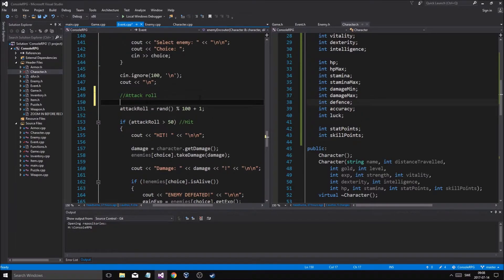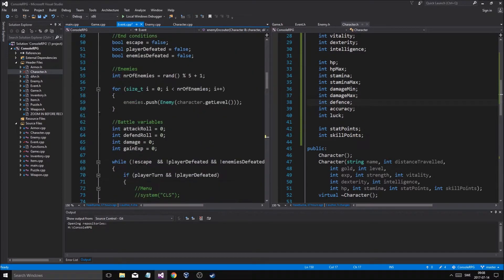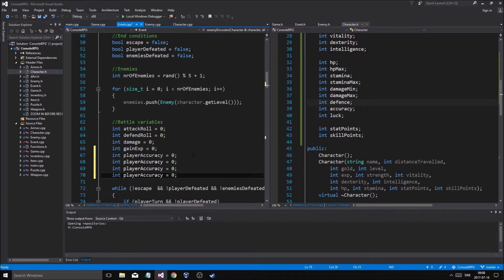So attack roll is going to be what I'm talking about. Let me go up here where I need to add this stuff. So in player attack: player accuracy, player defense, enemy accuracy, enemy defense — player defense, enemy accuracy, and then enemy. I don't know if we're going to need all of these, but we'll see.